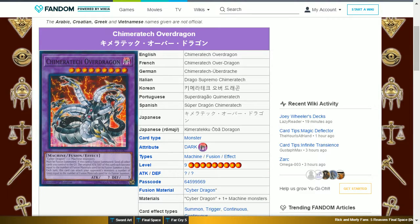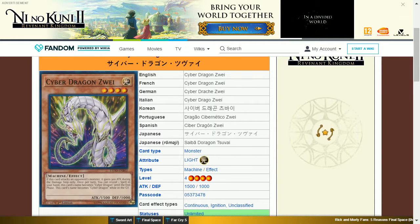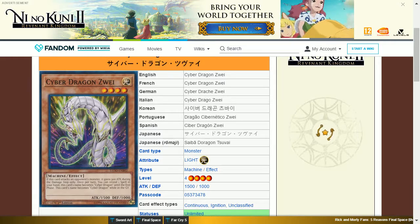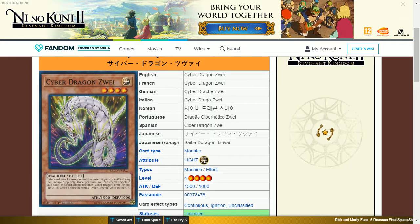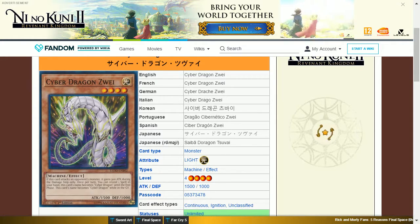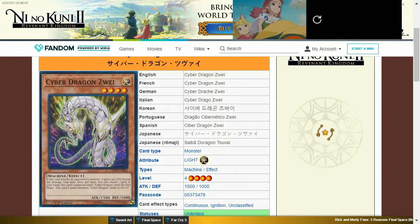In terms of the specific drops he provides, these include Chimeratech Overdragon as an Ultra Rare, and Cyber Dragon Jui as a Secret Rare. It is a Light Machine level 4 with 1500 attack and 1000 defense. Its effect is: if this card attacks an opponent's monster, it gains 300 attack during the damage step only. Once per turn, you can reveal one spell card in your hand — this card's name becomes Cyber Dragon until the end phase, and also becomes Cyber Dragon whilst in the graveyard. This card can become 1800 attack when battling, and can substitute as a Cyber Dragon when summoning one of the Cyber Dragon fusions.